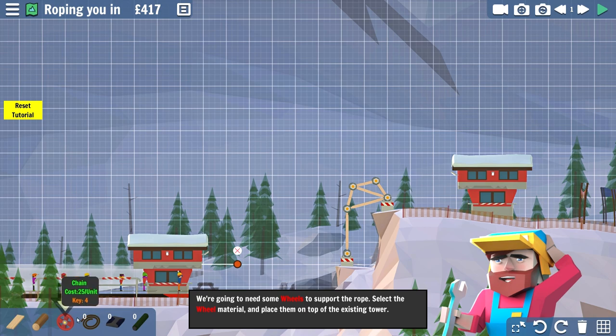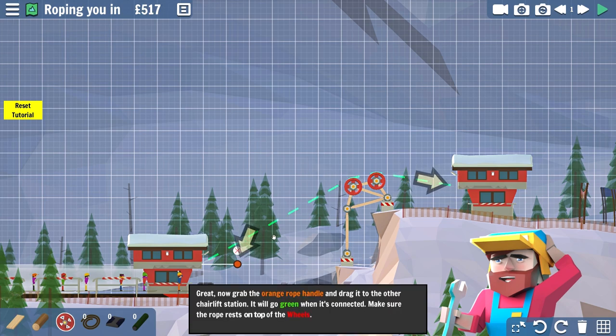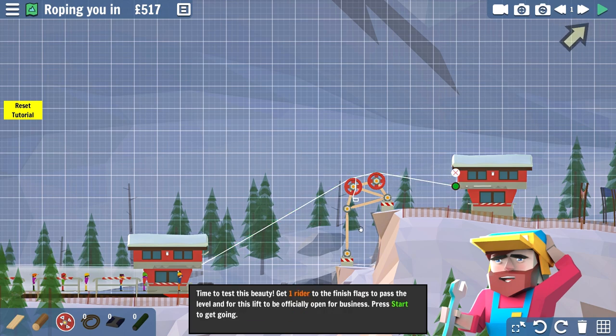We're going to need some wheels to support the rope, so let's grab a wheel material right here. Now we've got to do a rope handle and drag it to the chairlift station - it will go green when it is connected. I'll drag you up here - there it is, gotcha. So the ropes get pulled - I know how a chairlift works.